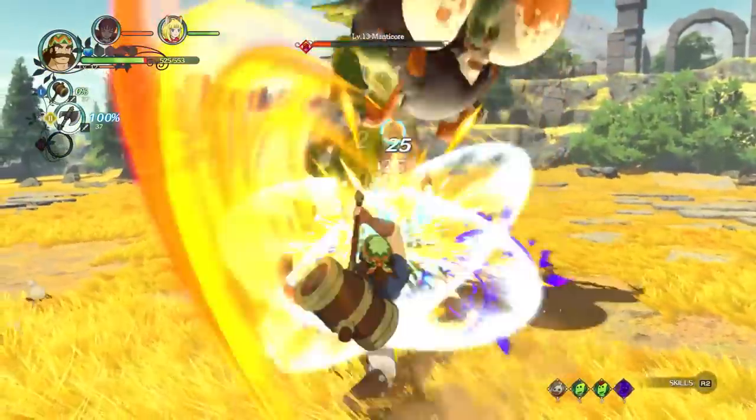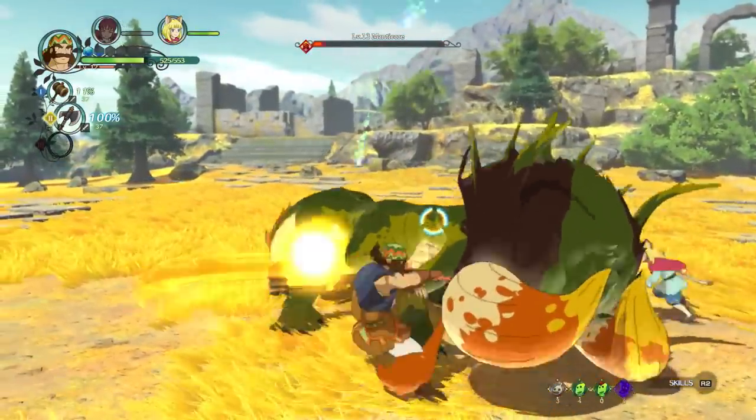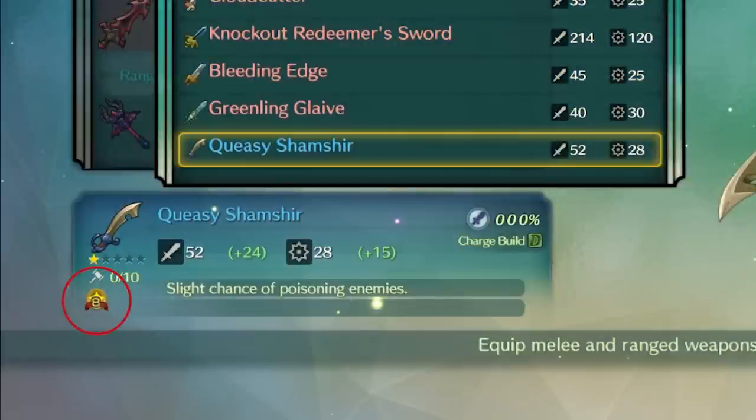Once the zing gauge reaches 100%, magical attacks will be amplified — sometimes charged entirely with greater attack power. Every weapon has a color-coded name, which coincides with the quality of the weapon, indicated by the gold star badge. The higher quality the weapon or armor is, the higher this number will be, as well as the item's color.